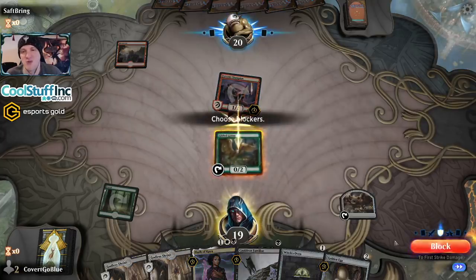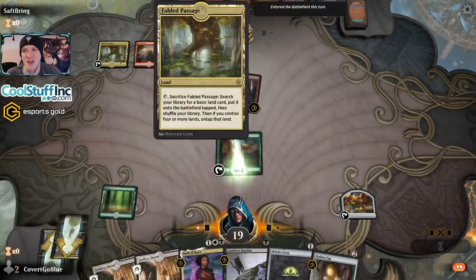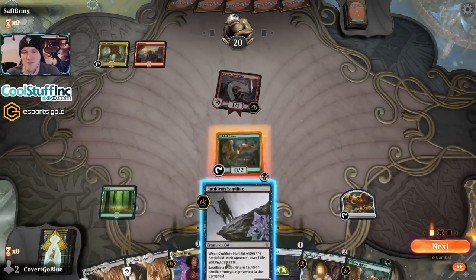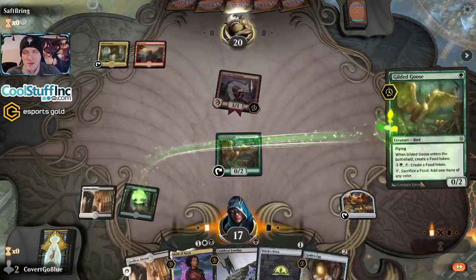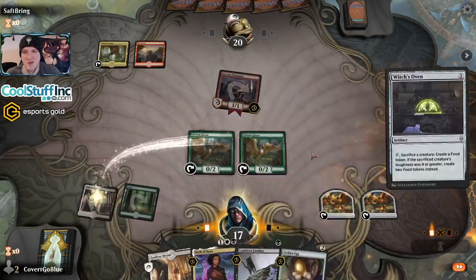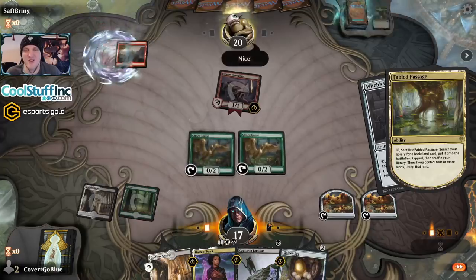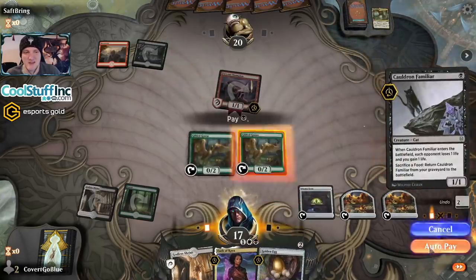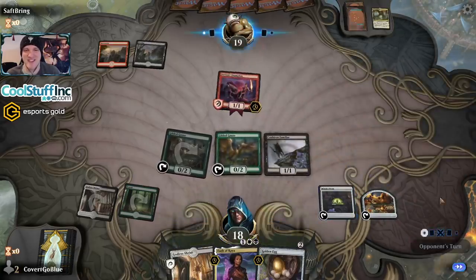But it looks like the opponent only has one. I'm going to block — I am not going to cower from your Fervent Champion. It looks like they play a second color and their mana is awkward, so life is good. Ready to deploy the team? Second Goose. Oven. You think I'm done? I'm not done. The bane of human existence — the Cauldron Familiar.